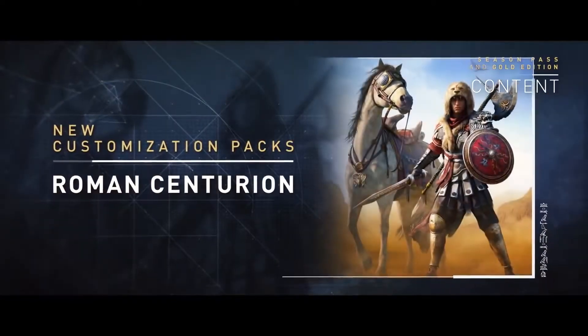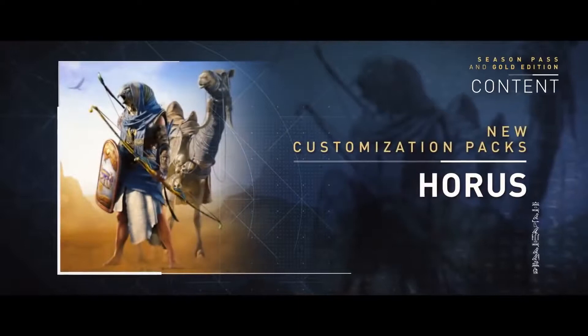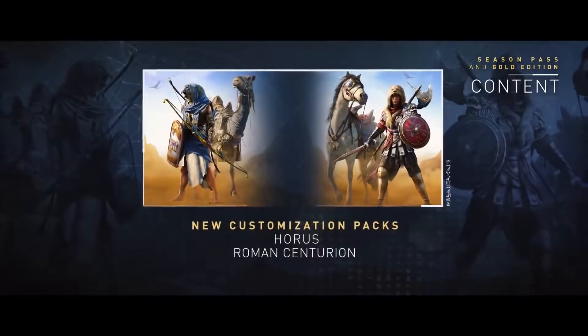Season Pass owners will have access to the Roman Centurion and the Horus packs. Both packs unlock new outfits, new mounts and special unique weapons.